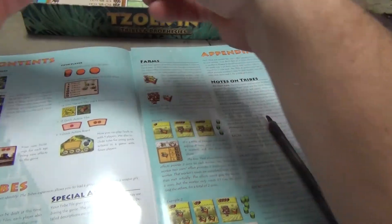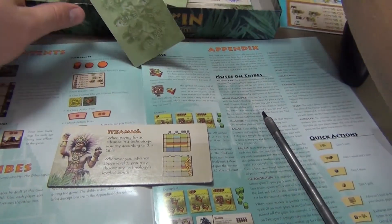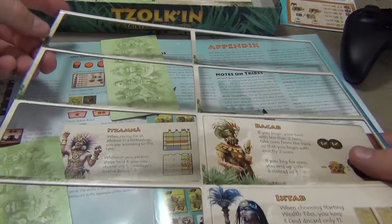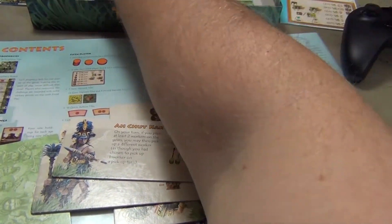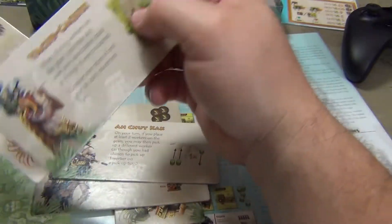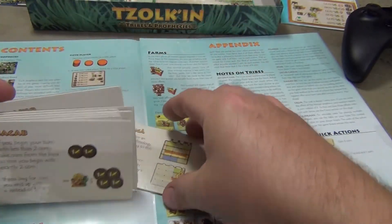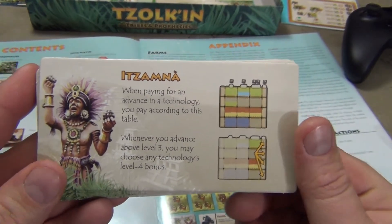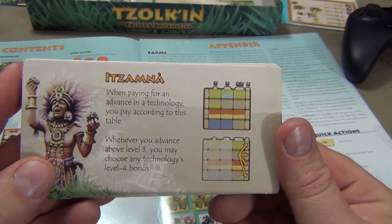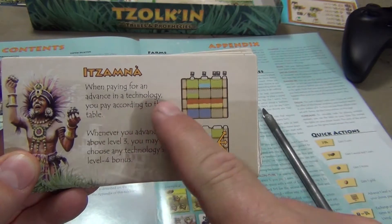Looks like we have the different tribe boards here — they've kind of already fallen out. You get a token sheet with tribe boards and it has eight of them on there. These are nice thick tokens but they're just falling out of the punch board fairly easily. You can see they're going to give you some different abilities. I'm sure I'm going to butcher these names, but you have the Omni tribe and their special thing is when paying to advance the technology, you pay according to this table.